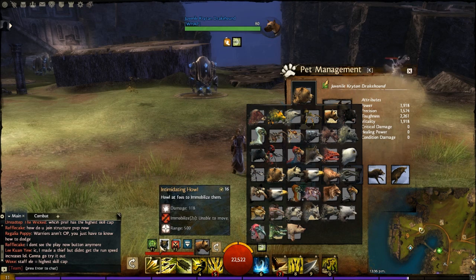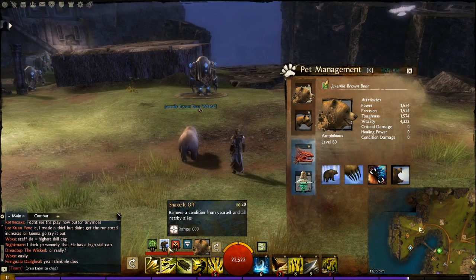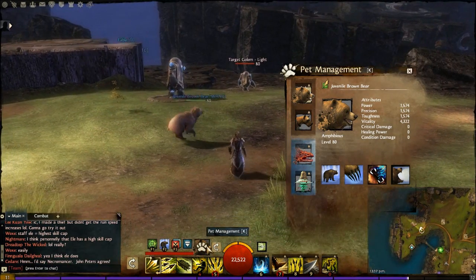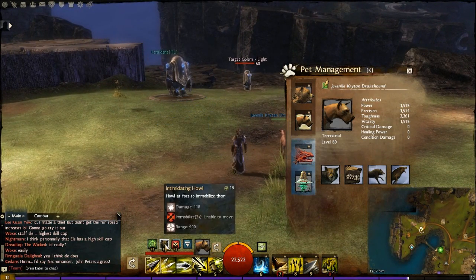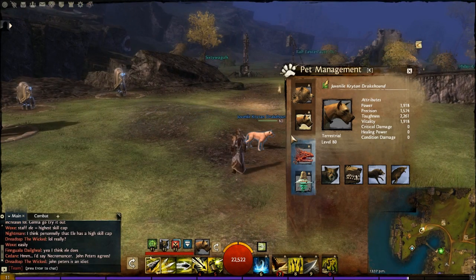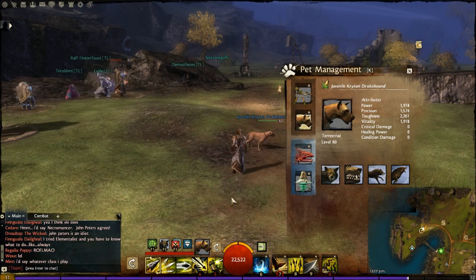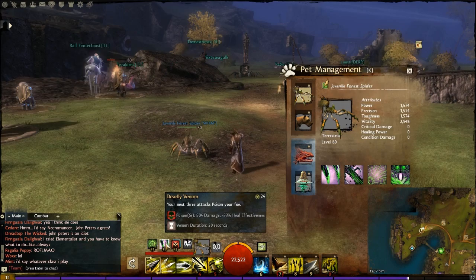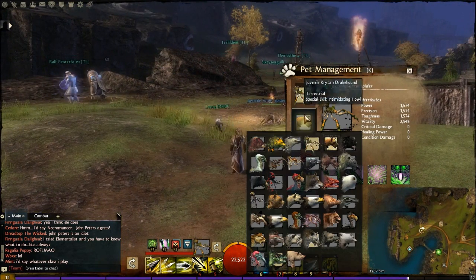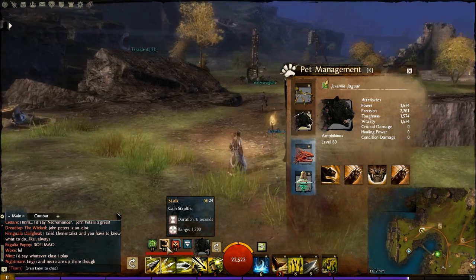The F2 skill is unique to each pet. If I get out my bear, he has Shake It Off, which removes conditions from myself and all nearby allies. Or I can switch to my Hound Dog, which has Intimidating Howl, immobilizing enemies for two seconds. I can also get a Force Spider, which applies Poison to my target, or a Jaguar, which grants Stealth.